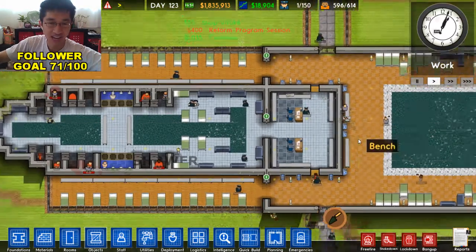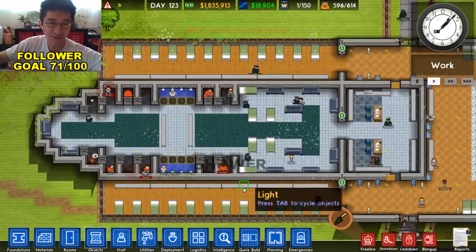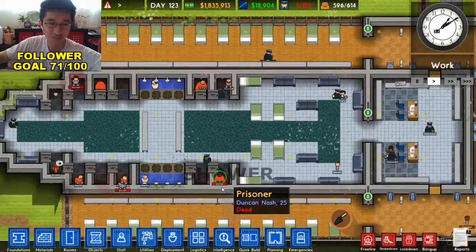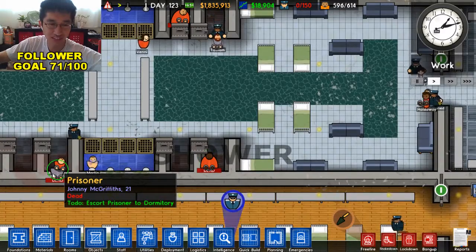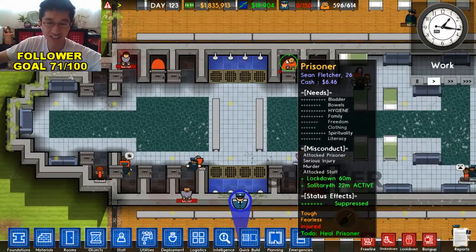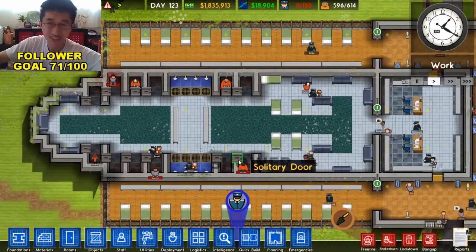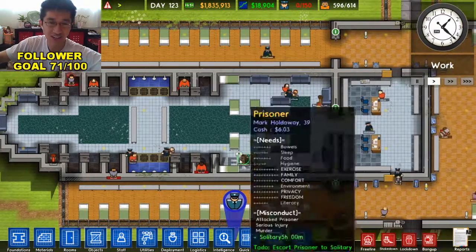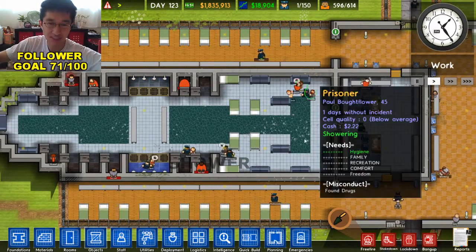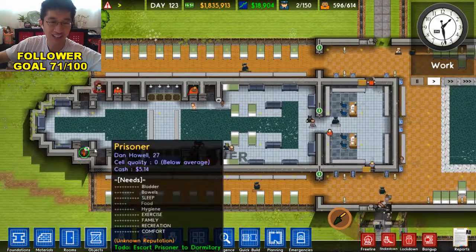Finally, we have our spa. This is our solitary room. Apparently two people are dead in our spa room — lots of people are dead, apparently. I guess they were in the heat for too long. Anyway, we put some water in here, some nice beds and couches to sit on. And that is our spa, aka solitary.